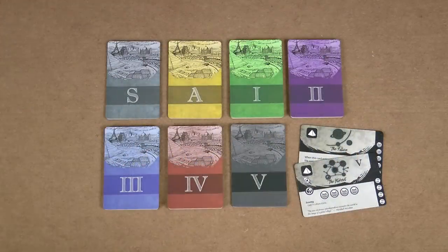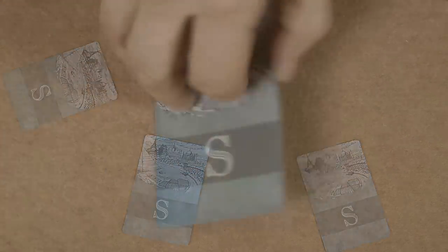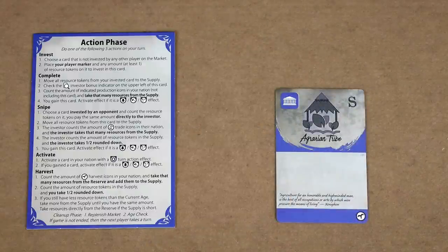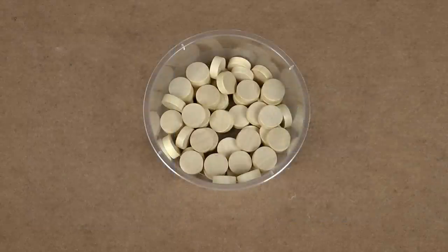Sort the cards according to their backs. Randomly deal one of the S cards to each player who places it face up in their play area. Return any leftovers to the box. This is your starting card — it's a blue card which means it's a government. The name of the card is here, and the production type is shown at the bottom. Each one of the starting cards is different. Each player also takes a reference card, a player marker, and four resource tokens.